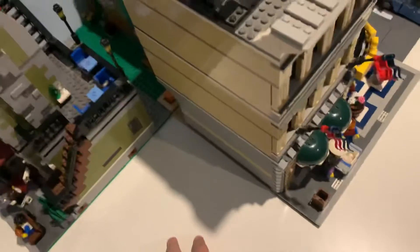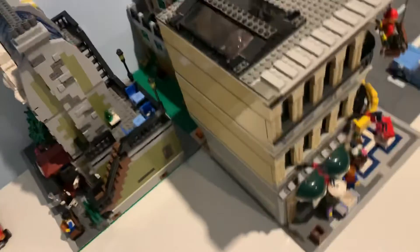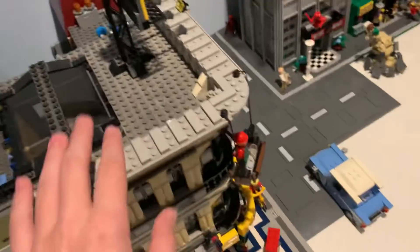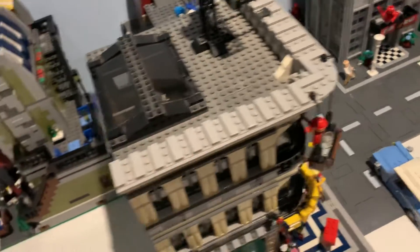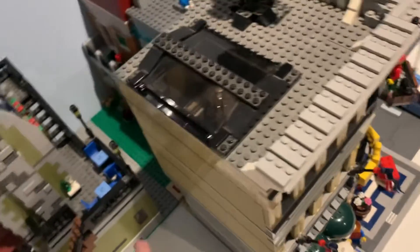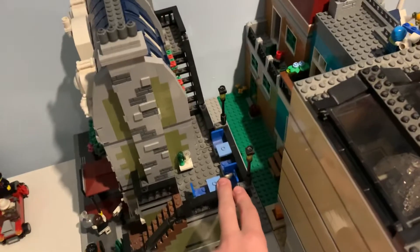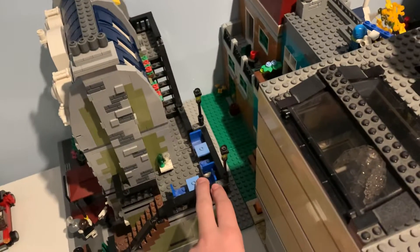Eventually this will be the location of the boutique hotel — probably where the Grand Emporium is now. I've chosen this spot because it'll allow you to look straight down the back alley and have a nice view of the Parisian Restaurant's porch, kind of eliminating that issue with the gap on the side right here.